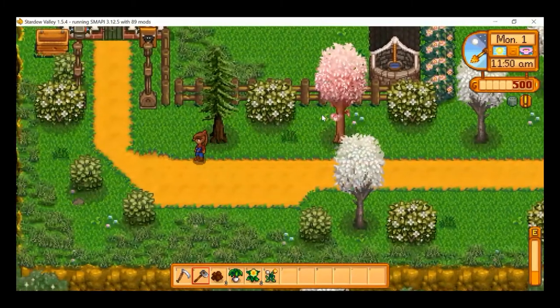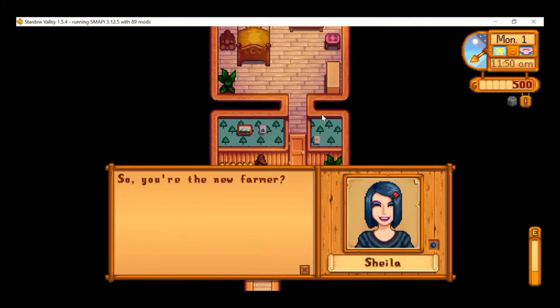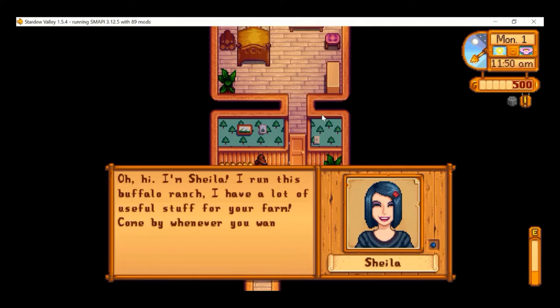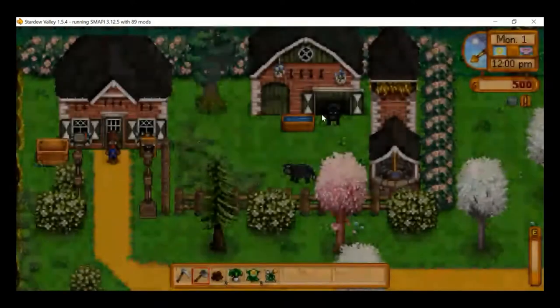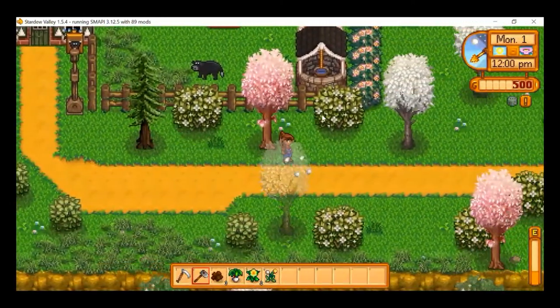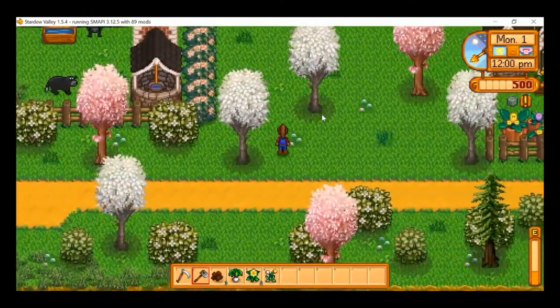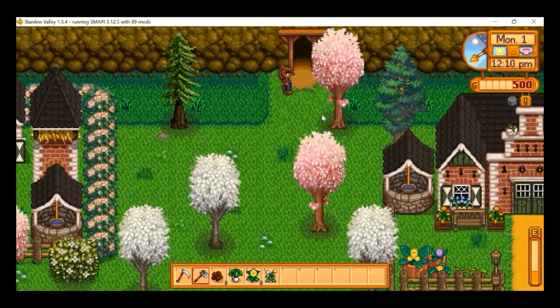This is where Joel's daughter resides. She's Sheila — she runs a buffalo ranch and has useful stuff for the farm. I think Sheila is kind of meant to be some competition for Marnie, not in the love for Lewis, but as a person who sells chickens, cows, goats — and she also sells buffaloes.